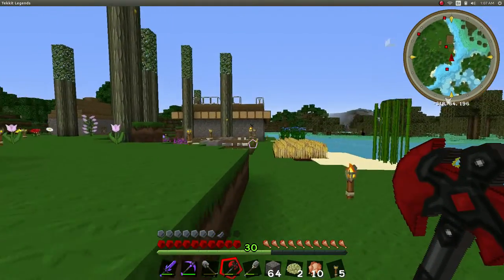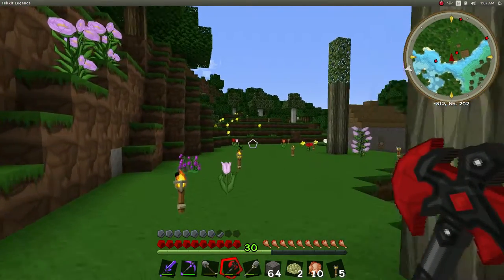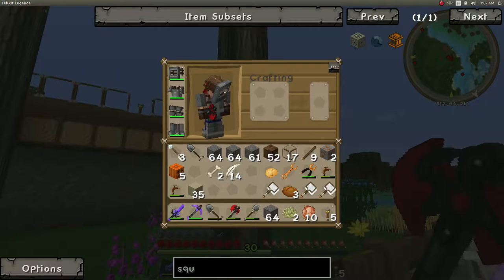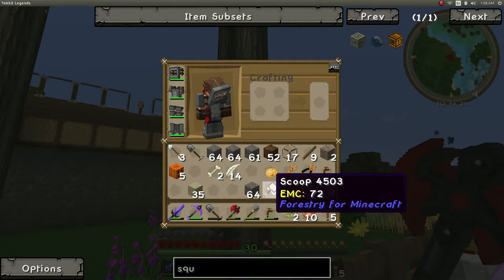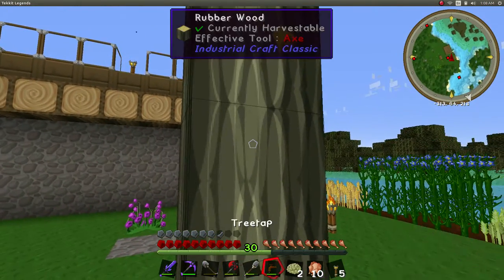Here's rubber trees. They don't normally look like this — I shave the leaves off of them and just leave the top two or three. You can pop the rubber off if you use a tree tap. These nets are for scooping out bees out of hives. The hives glow in the dark, so you can see them at night.